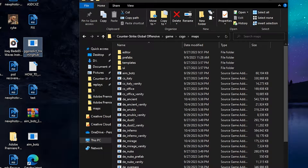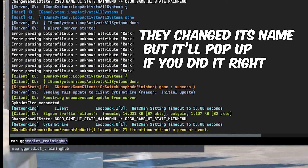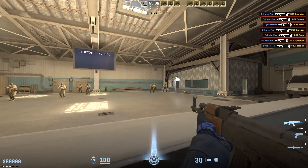Once you open the game, make sure your console is enabled in settings, then hit tilde in the main menu. For this map, type: map ggp_aimbots. That's really all you have to do to get in the map. It's going to give you that whole classic CSGO aimbots-type gameplay.